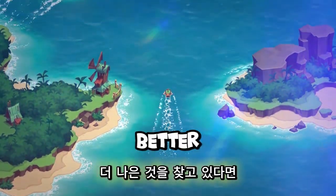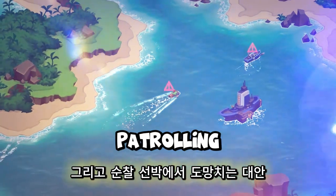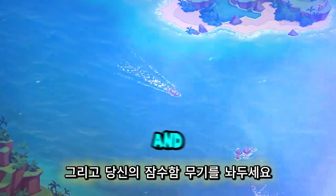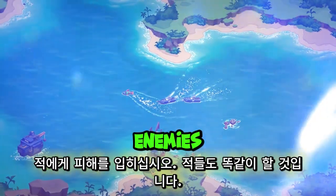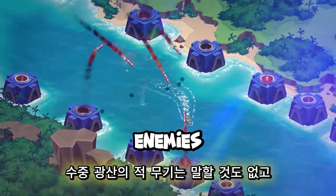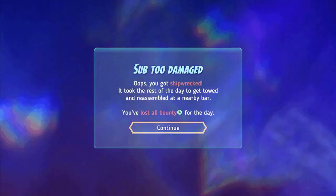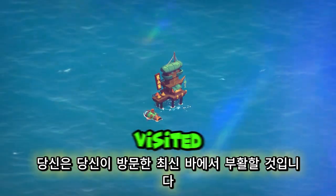If you're looking to better acquaint yourself with the afterlife, an alternative to running away from patrolling ships may be to face them head-on. Just line up your shots and let your submarine's weapons deal damage to your foes. Your enemies will do the same, so careful maneuvering will be key to your survival — not to mention your enemies' arsenal of underwater mines, missile silos, and mighty flagships. Should your ship get wrecked, don't worry — you'll respawn at the latest bar you've visited.